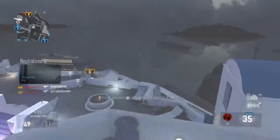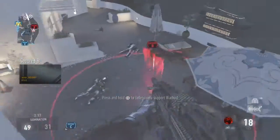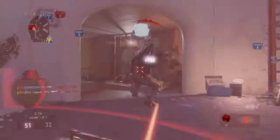Securing B, enemy taking C. Losing A. Friendly Goliath on the ground. Enemy has B. Enemy UAV above. Friendly Goliath on the ground.